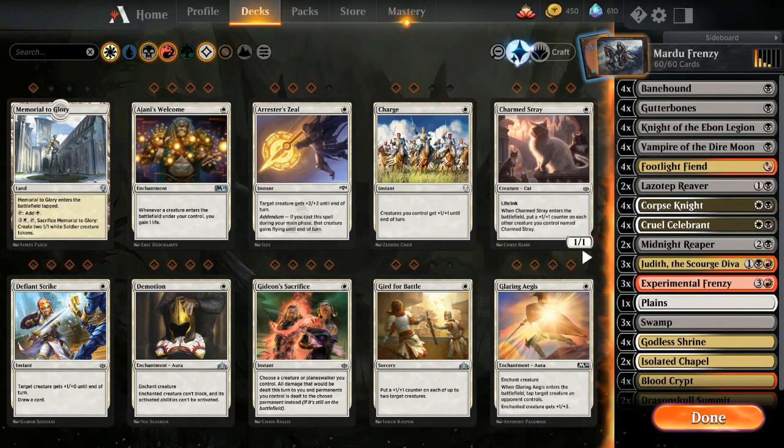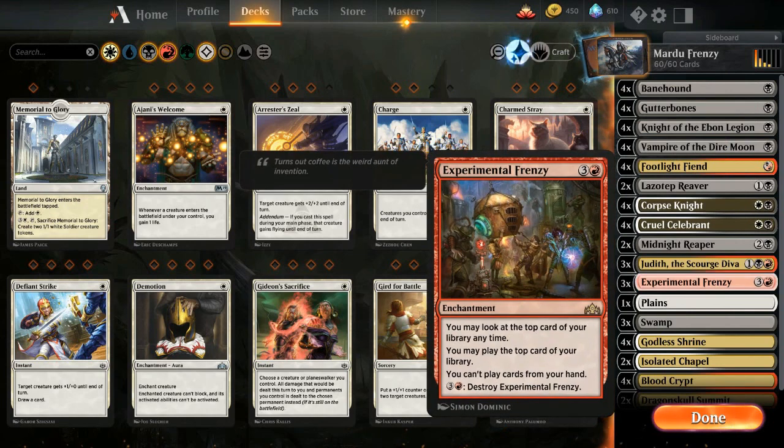It's the lands we've got to worry about: Isolated Chapel, Dragonskull Summit, Clifftop Retreat. There's only two of each in the deck right now, but that's going to be a huge loss. Hopefully we get something to replace these lands. It looks speculatively like Grove of the Burn Willows might be in this set, so maybe we'll get some other non-land goodies. We'll have to wait and see about that.